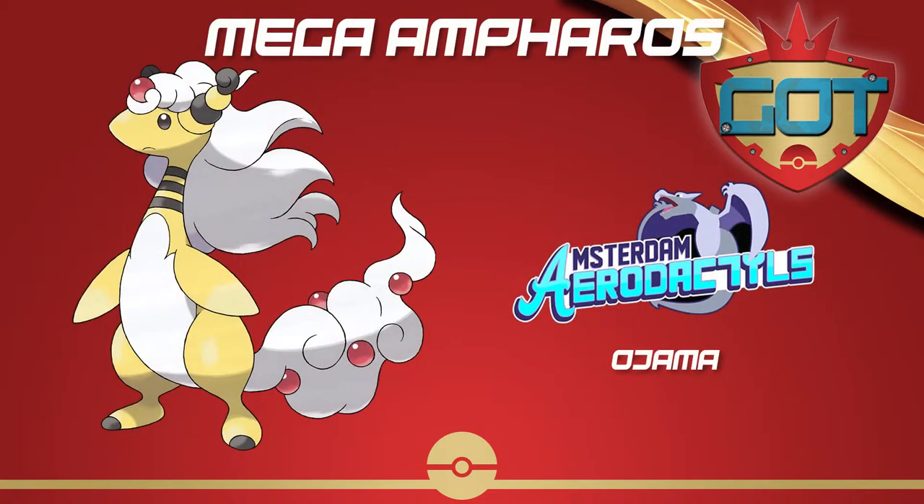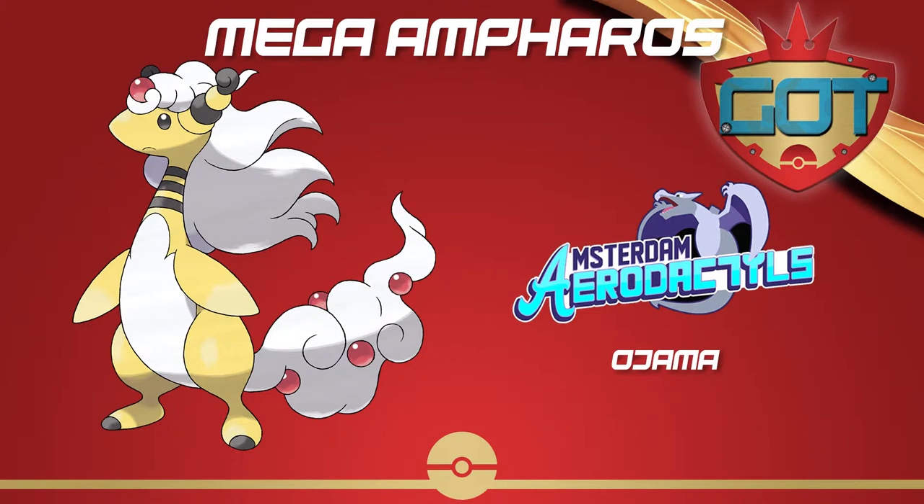In the second episode we'll be covering Mega Ampharos, which was picked by Ojama of the Amsterdam Aerodactyls. Mega Ampharos is the Electric-Dragon Mega Pokemon. It's currently unreleased and only available in the draft if you perform it, but in Gen 6 it used to be part of the UU tier.